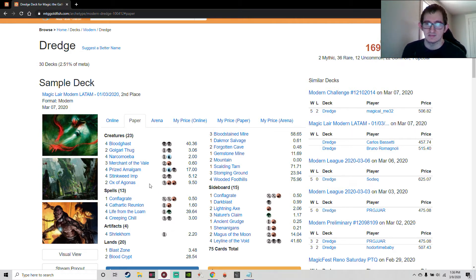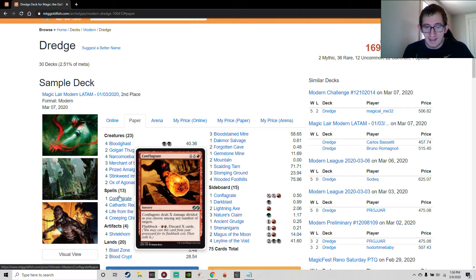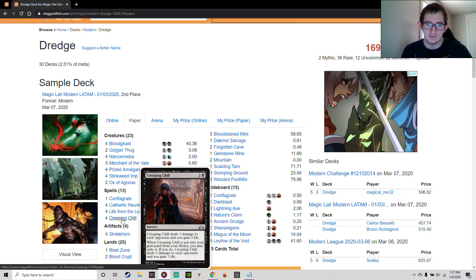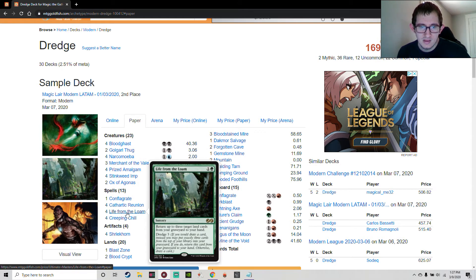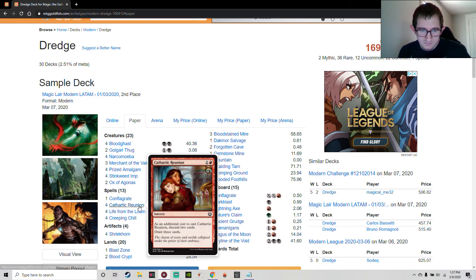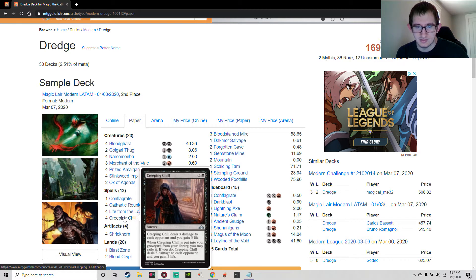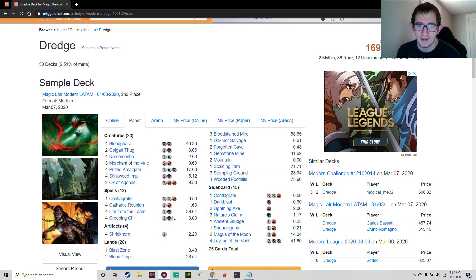Life from the Loam is another card with Dredge that returns three land cards from your graveyard to your hand. Conflagrate has a flashback cost of double red plus discarding X cards to deal X damage divided among any number of targets. The deck also runs four Creeping Chills — if one is put into your graveyard from your library, you exile it to drain your opponent for 3 and gain 3. With Creeping Chill, Conflagrate, and Life from the Loam, you can deal all 20 points of damage without ever going to combat.